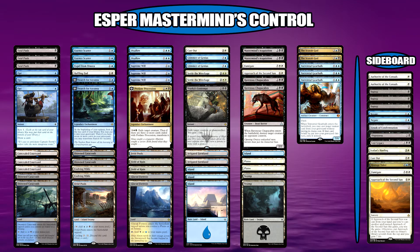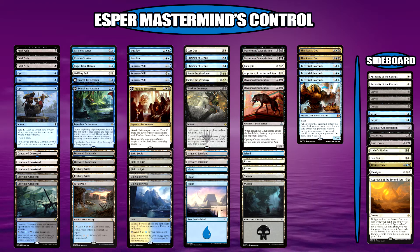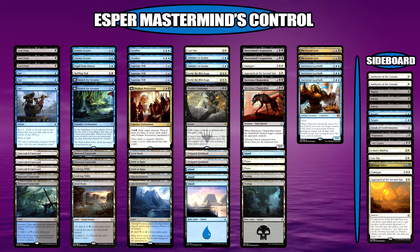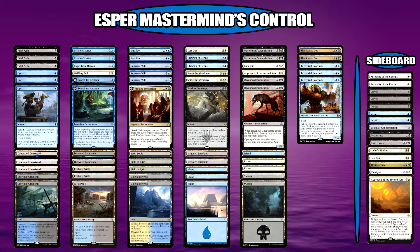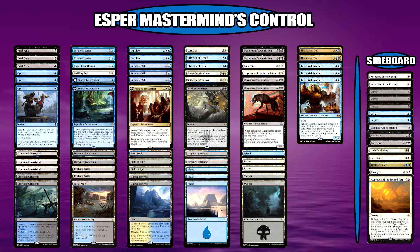So it's Esper Mastermind's Control — a really, really good deck. It comes in at $339 as priced up on SCG, and with my sponsors Mana Traders you can get it for 204 tickets. Without further ado, let's start looking at the deck and the main components of it.